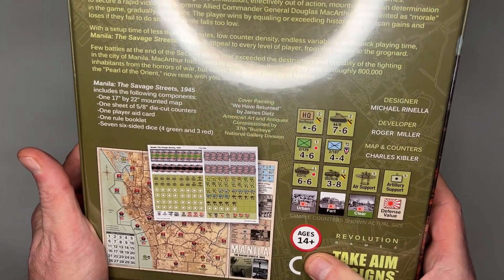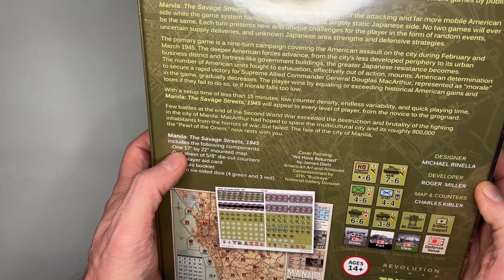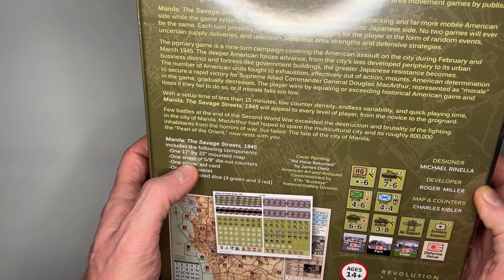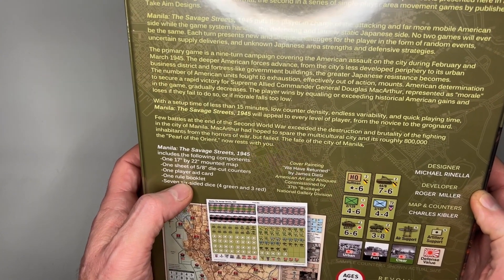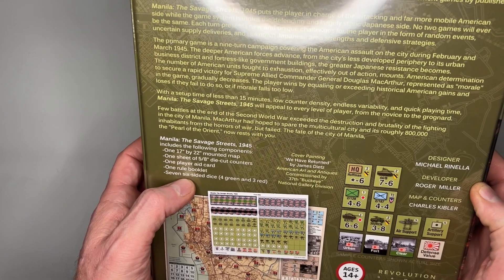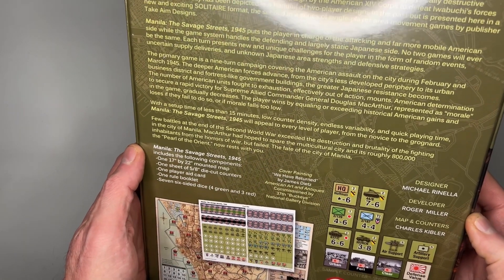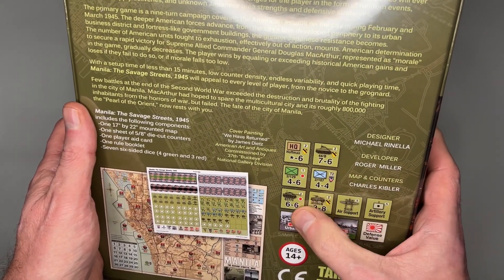Rated 14 plus. It comes with a 17 by 22 inch mounted map, a sheet of five-eighths inch counters, one player aid card, one rule booklet, seven six-sided dice — four green and three red — one player aid, and here are some counter examples.